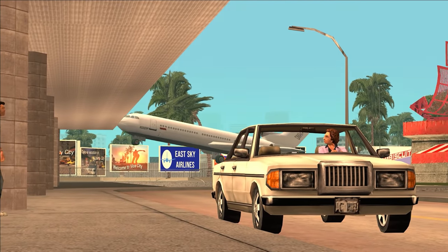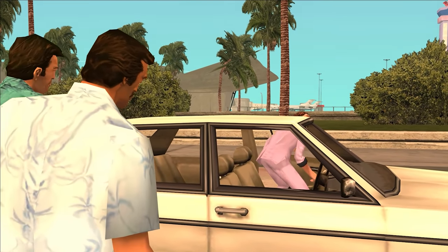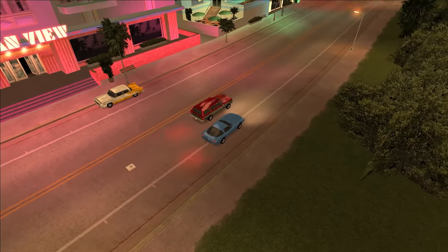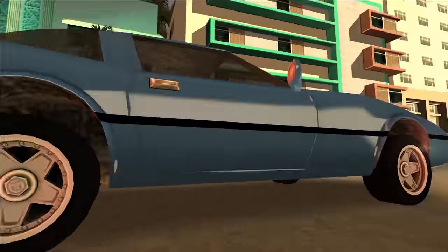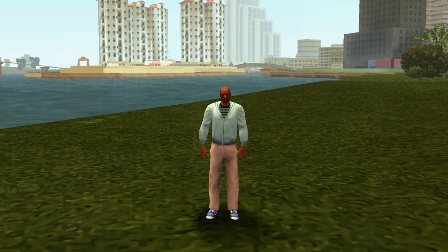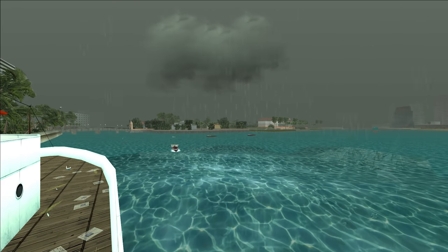Now let's move on to the sunny Vice City, which in two GTA installments was plagued by serious cataclysms. Within two years, the city could be completely devastated twice by a hurricane raging in the vicinity. In 1984, it was Hurricane Gordy, and in 1986, it was Hurricane Hermione.